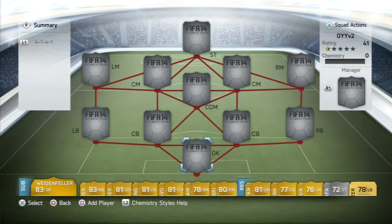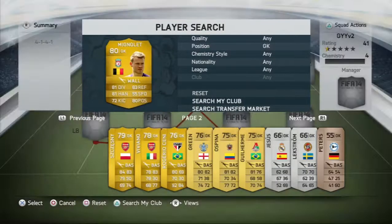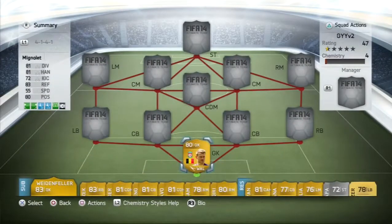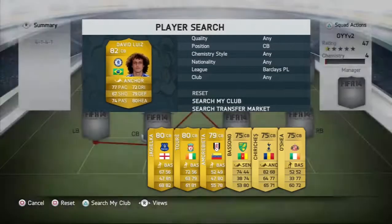So in goal, we're going to put Mignolet. I probably should have put BPL in the filters, but hey ho. He's got the wall chemistry style on him and I got him in a pack. Played three games for the team. Overall, very, very good goalkeeper for the coins. I guess he goes to like discard, not completely sure though.